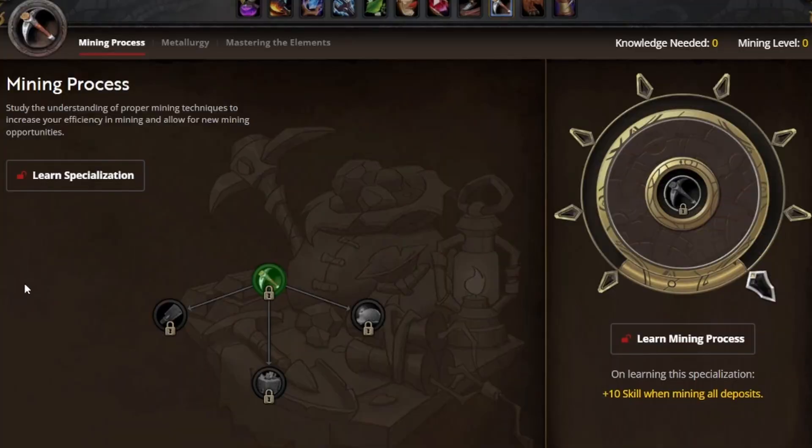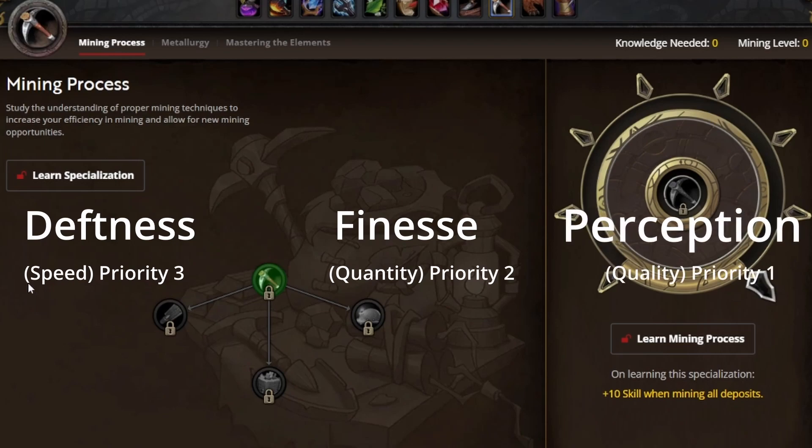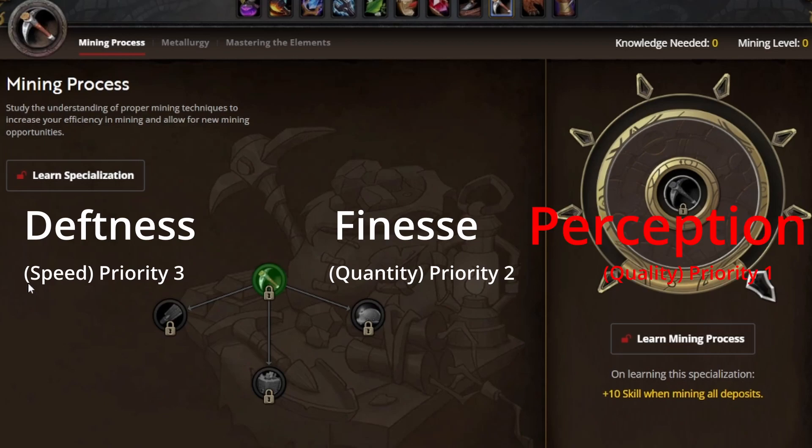Before we get into specifics with the specialization, let's talk about mining secondary stats. Your profession items are either going to have deftness, finesse, or perception on them. Deftness speeds up your mining — think of it as how quickly you're able to extract ore from a node. Finesse allows you to actually find more inside of a node. Finally, perception helps you find the more rare reagents inside of the node. The clear standout of these three for me is perception, because one of my major hangups with blacksmithing is not getting enough chaserite ore.